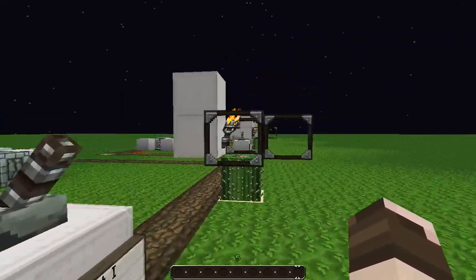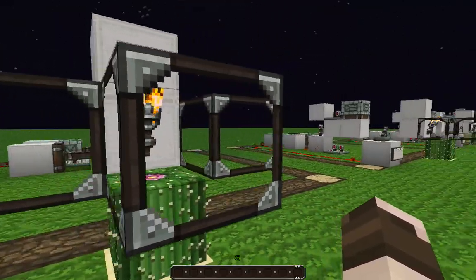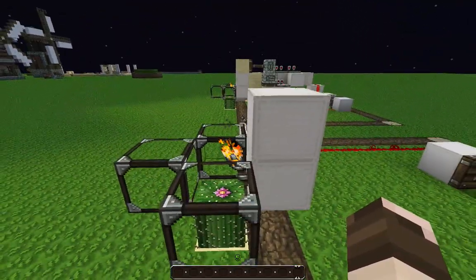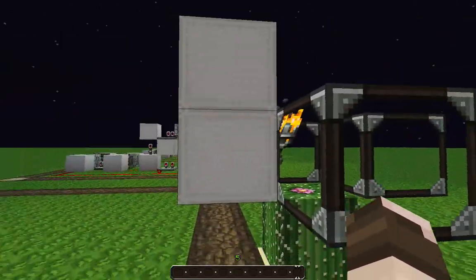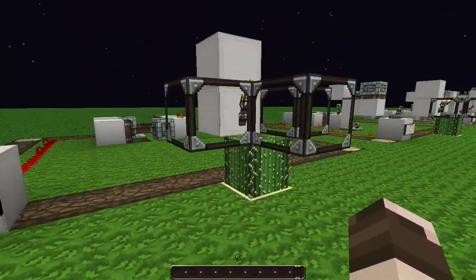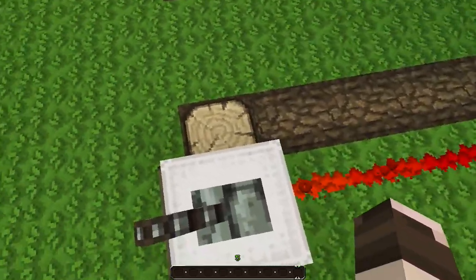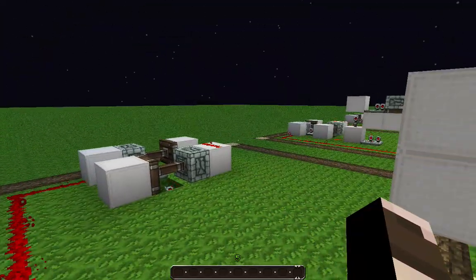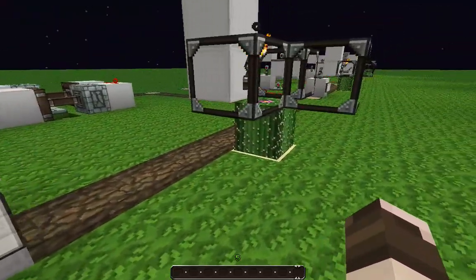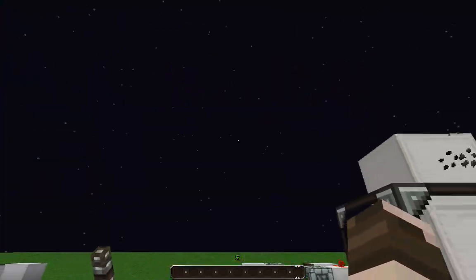First, you just want to build this like I have right here — put some cactus underneath it, 3 glass around it like this, and a torch right there, then 2 building blocks of your choice. Just mimic this design here. I built it in a space that is 10 by 11 by 5 for the logs, but with the cactus it is 11 by 11 by 5.